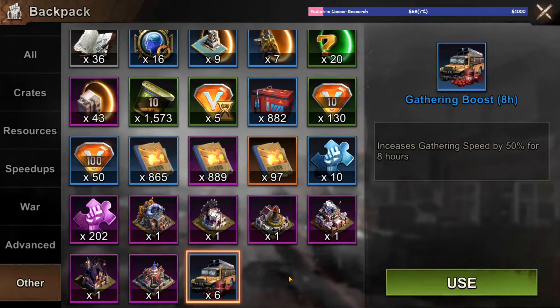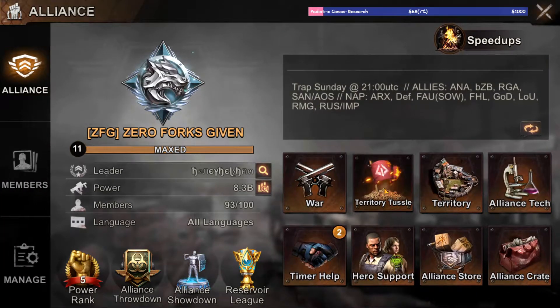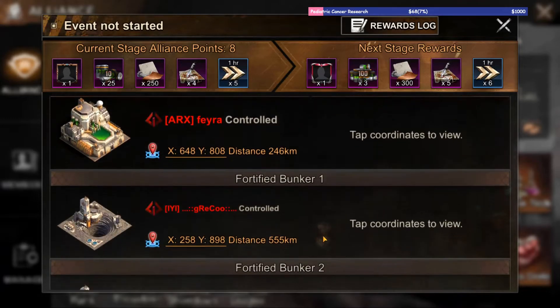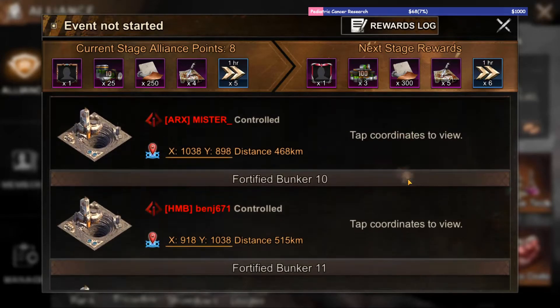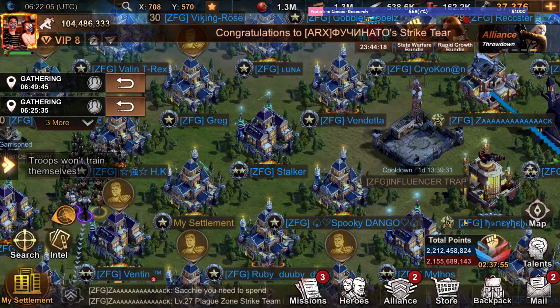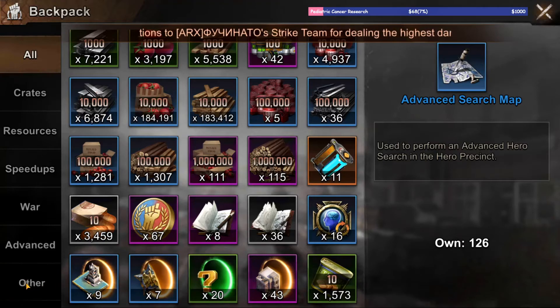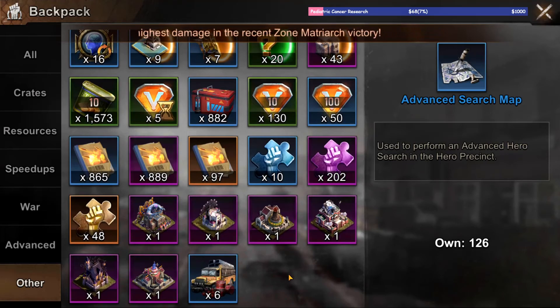Another thing I wanted to mention: if you want to gather faster — if there's an event and you need to rack up points quicker — you can always use a gathering boost. They're usually obtained from events or from alliance territory tussle. There are certain things that give you those if you fight. State versus state might have them too. If you want to check if you have them, you can go to Other and in your backpack, at the bottom there. All right, good luck.